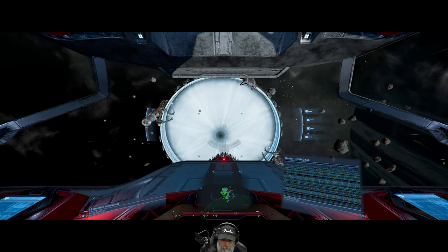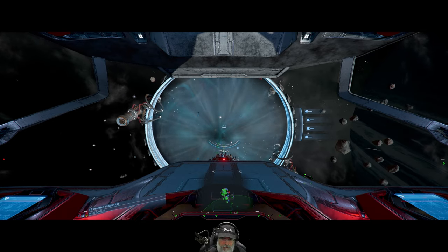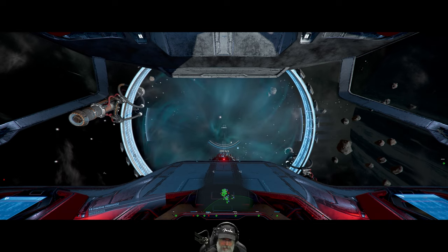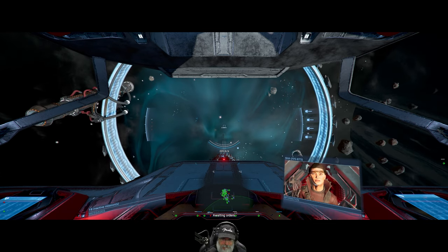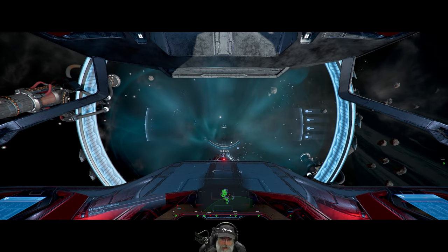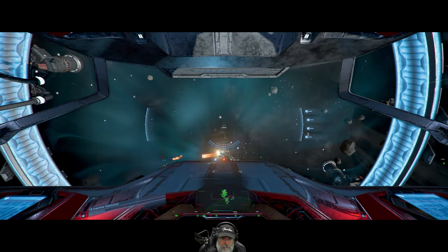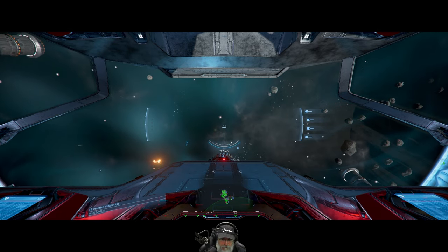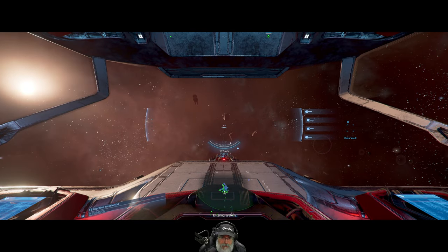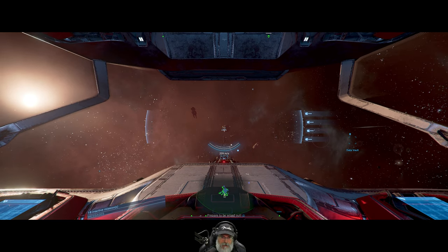The plan is to set up on the other side of the gate and just hunker down, let them come to us so we can start thinning them out. Some fighters are coming through the gate as we enter Matrix 9.